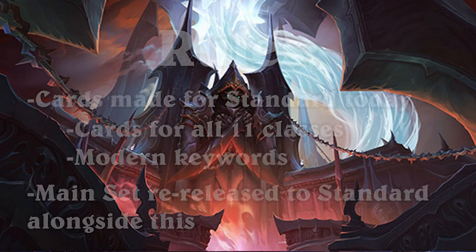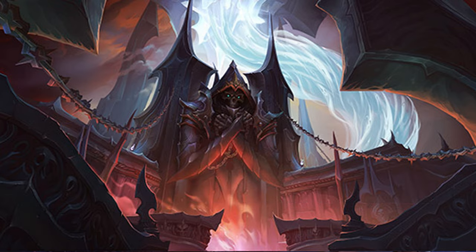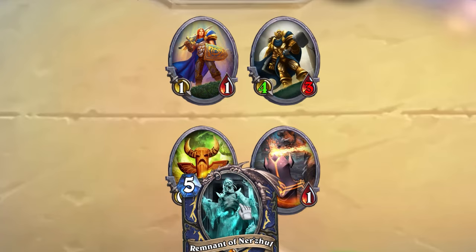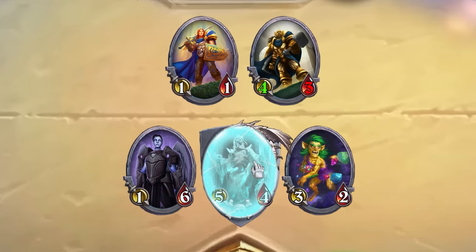Let's look at the cards I've made, starting with one of the miniset's 4 legendaries: Remnant of Ner'zul for Shaman. Ner'zul is a 5-mana 5/4 Undead with Taunt and Reborn, and both a battlecry and a deathrattle that will transform adjacent minions into random ones that cost 2 more. Because he has Reborn, this effect can trigger up to 3 times, and since he also has Taunt he can be quite the nuisance. Place him between 2 minions and watch as they keep growing.